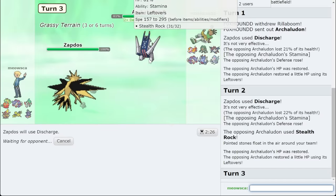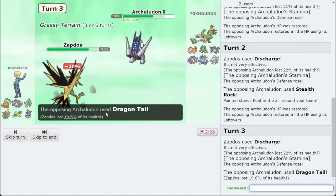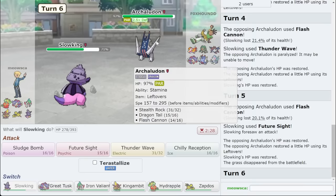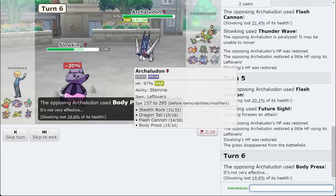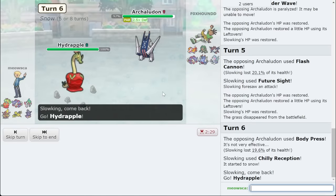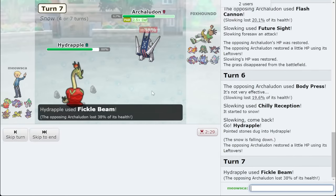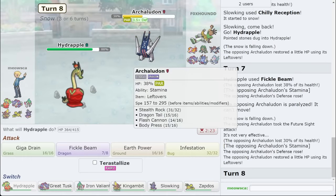It's only Body Press that I can go for — Body Press, Flash Cannon, Dragon Tail. Can this Discharge para? That one's going to para? Nope. Whatever. I guess this guy para'd though, so that's cool. Get that Future Sight going, then just Chilly out. This Mon isn't that threatening because of their particular set. I think I'm just going to bring out Hydrapple and do as much as I can with Earth Power — I have Earth Power plus Future Sight coming out. Let's go for Fickle Beam instead. 30% chance isn't bad — look at little Apple go!